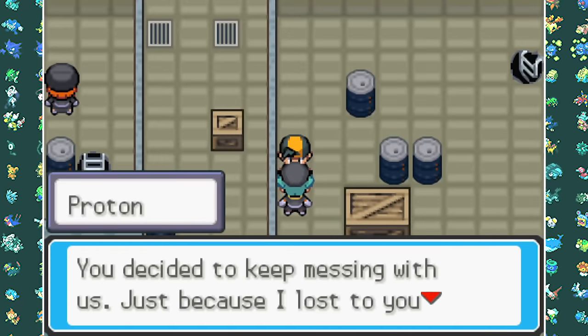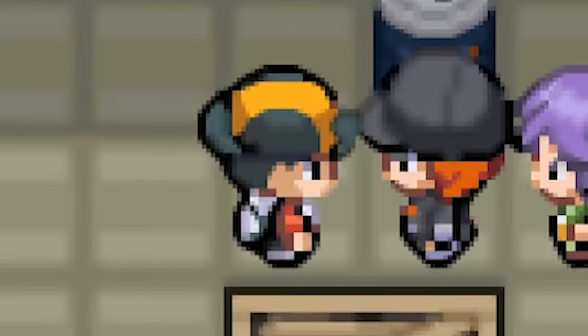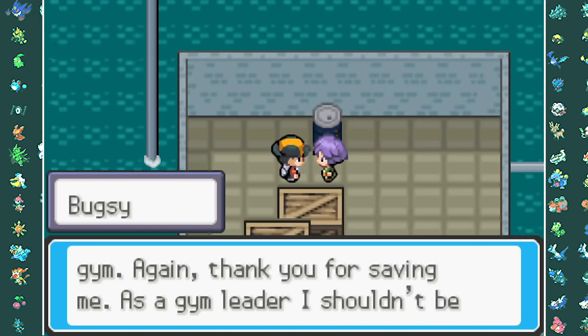Proton has the same team as last time but now added a Pinsir to the mix. Luckily we now have Crobat who was able to sweep most of his entire team — really not a hard battle at all. After beating him we can save Bugsy, who was apparently being held hostage by Team Rocket. Come on, he's a Gym Leader — you should be able to just beat them. Apparently he got ambushed, but yeah, those are just excuses.